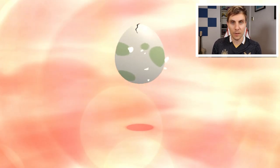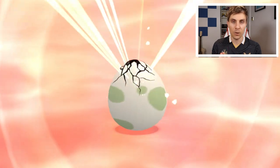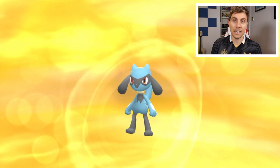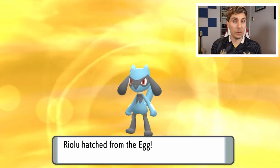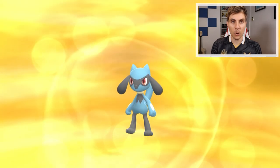Once you've reached the number of steps required, the egg will hatch. If you want to reduce that time, you can grab a Flame Body Pokemon, which will cut the steps needed by half. Once it hatches, you'll have yourself a Riolu to add to your party — whether to complete the game if you haven't finished yet, or just to have it for your Pokedex or team.